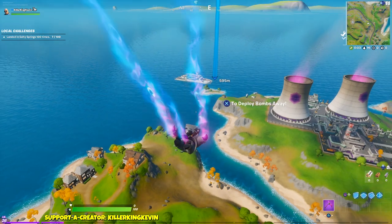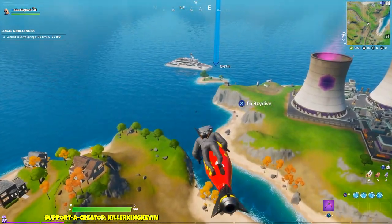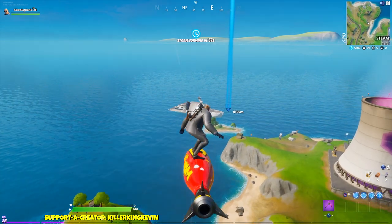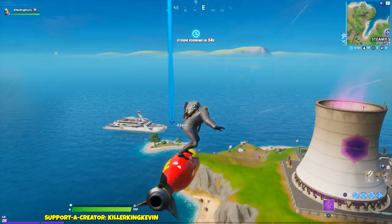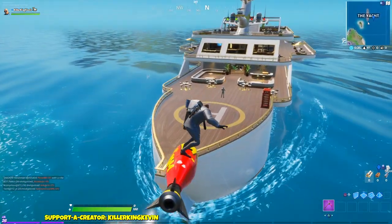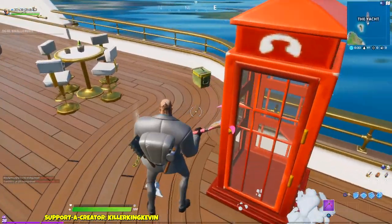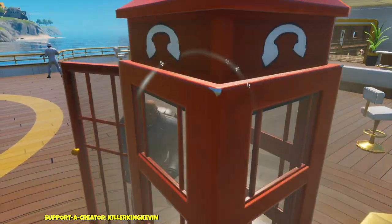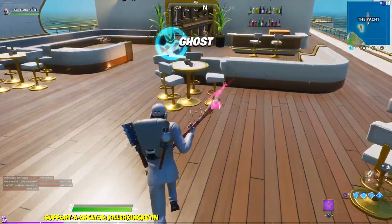Now hop into your final game to unlock the style. Go to the Yacht because it's the easiest — all you have to do is go to the ship and then go back to Steamy Stacks to complete your final mission. When you're about to go on the ship, approach from the front, because as soon as you get there you can transform into one of the henchmen and no one will notice you.